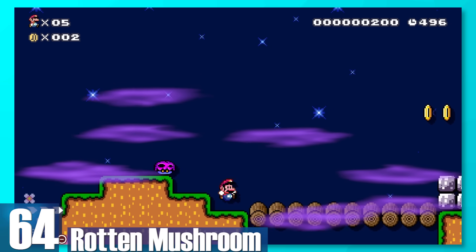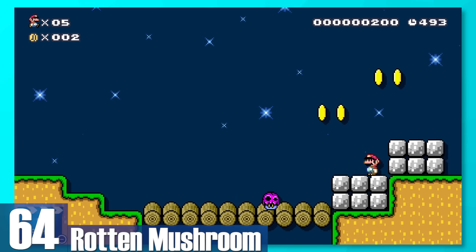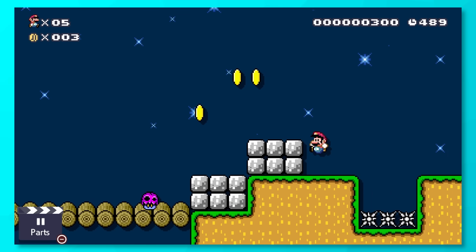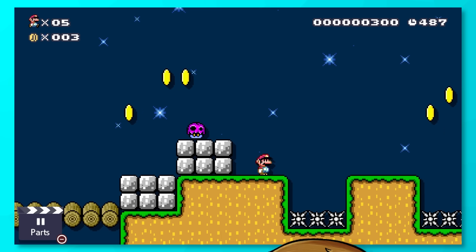64: Rotten Mushroom. This is a power-up that literally hurts you. If you're small Mario, you'll just straight-up die. And worse, it chases you around and can climb up walls. That's just cruel, man.